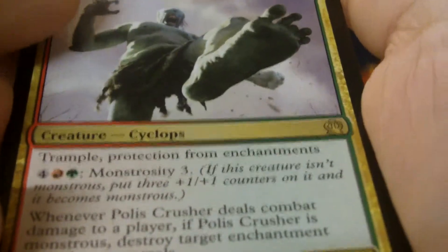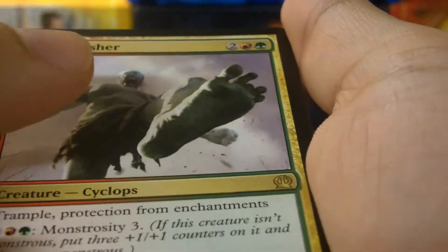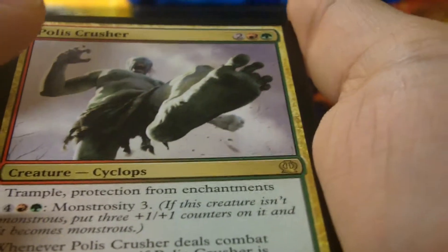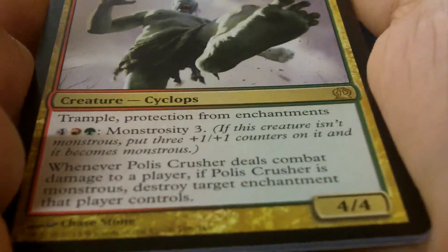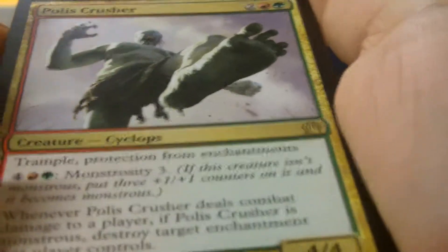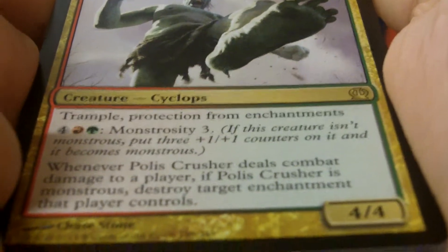It ain't that bad. It's four mana, four-four, trample, protected from enchantments. Star City three. Four colorless, one red, one green. When Polis Crusher deals combat damage to a player, if Polis Crusher is monstrous, destroy target enchantment that player controls. And a swamp and a soldier token.